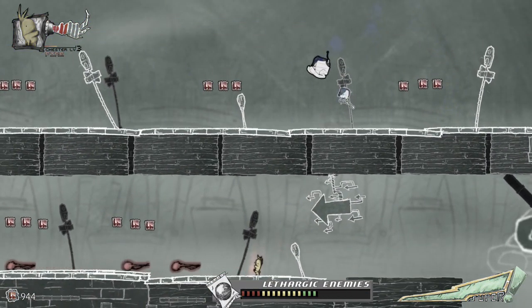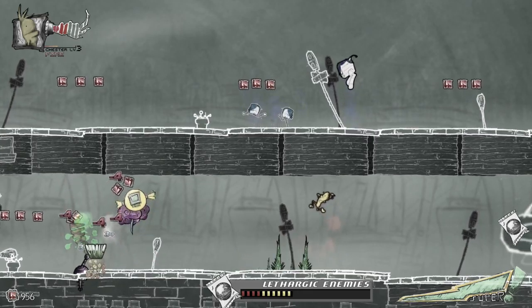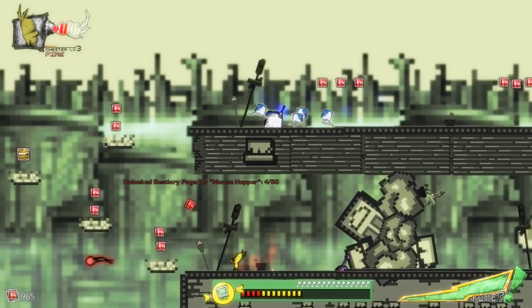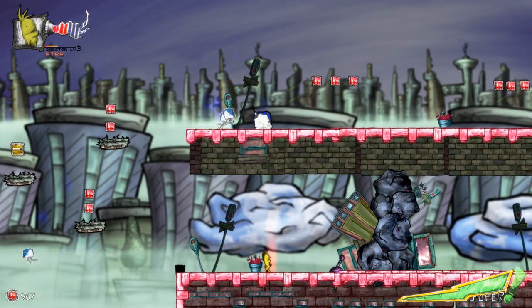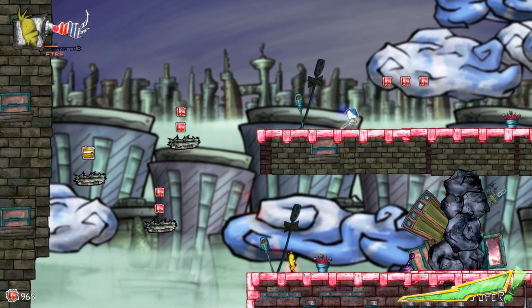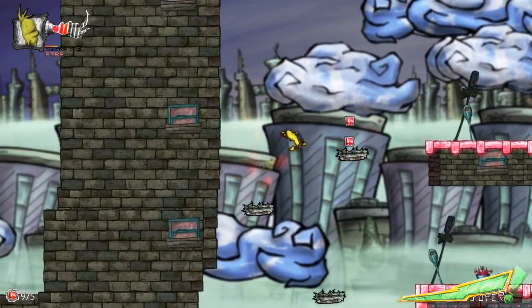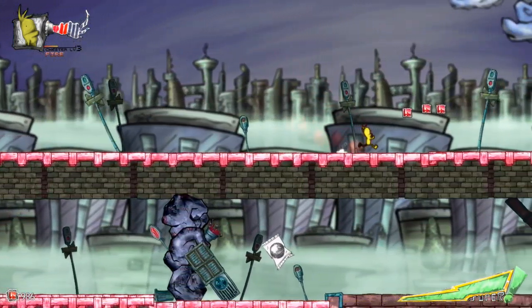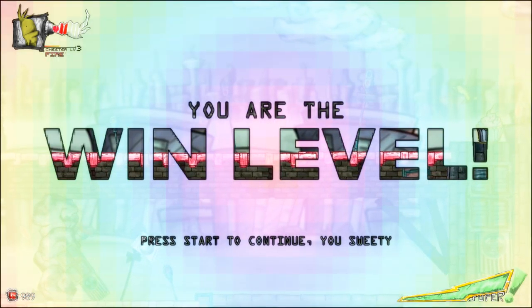These guys are really tough as well. Let me kill this guy for the stream. Out of nowhere their shit attacks you. Oh it's this weird blue thing that's summoning them. I think I might have baited him. He just jumped off — you can do that in the original Mario too, you can just bait enemies to jump off the edge. Give me a checkpoint. You are the win level, boys. Now you understand what that means.